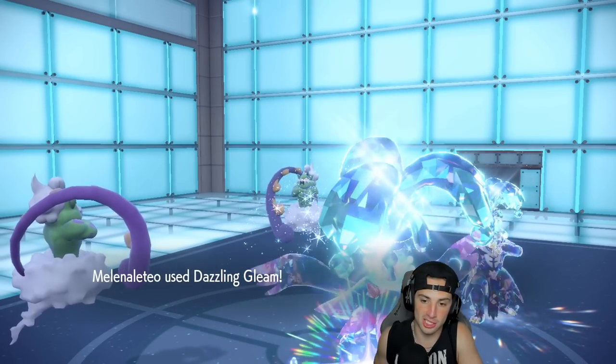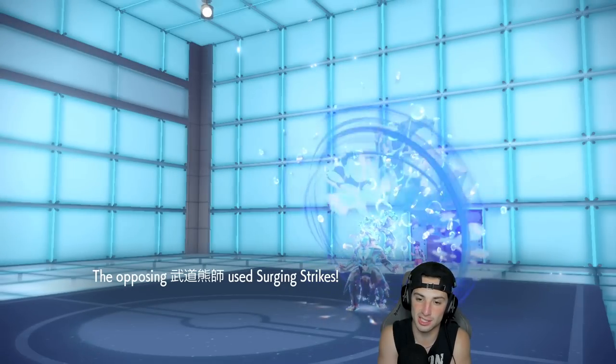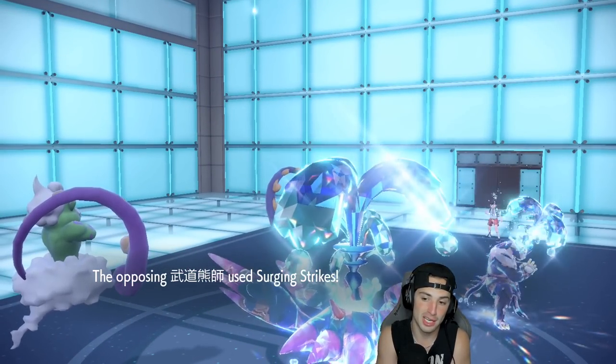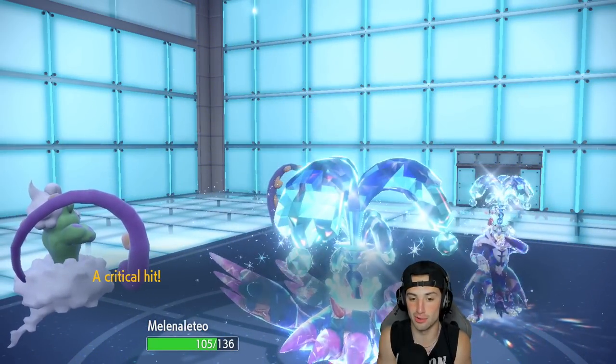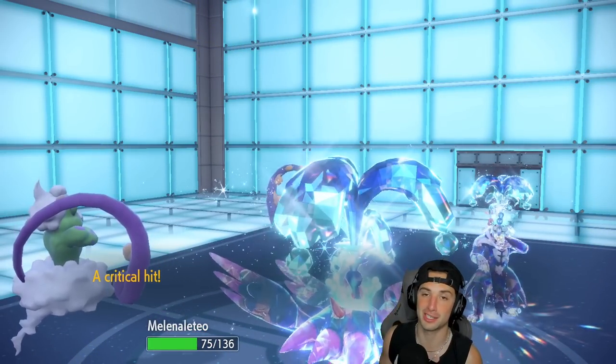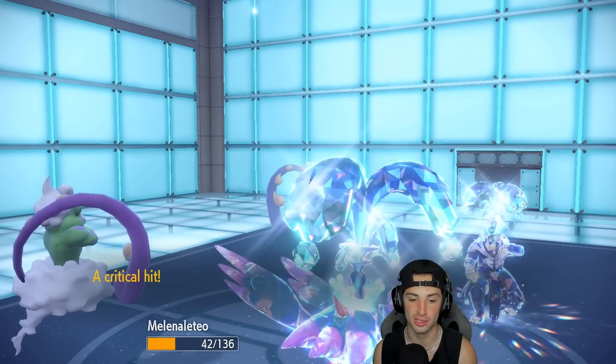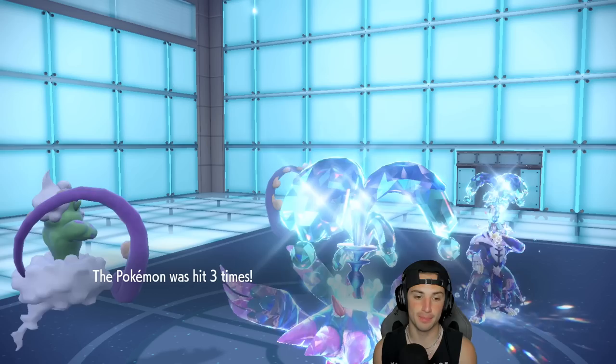I'll be able to outspeed, so Tornadus gets to fly and do some nice damage, and he's going to go for Surging Strikes into Fluttermane. That actually helps us out because we eat this hit now with Water Tera. My accidental Tera was actually good play — I'm going to take credit for that. I actually meant to do that. Wink wink, just kidding.